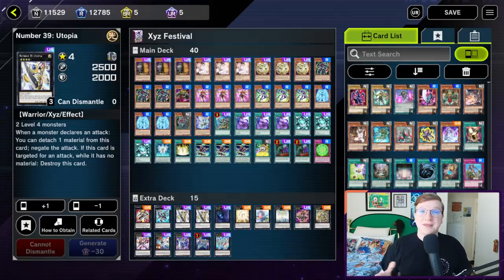Now let's use Utopia. This is an Xyz-focused deck, and before you ask, yes, it is completely playable with no changes in the Xyz Festival. This is actually exactly what I've been using on stream for the past couple of days to farm metals. With that out of the way, Utopia is a strategy that centers around summoning Utopia.